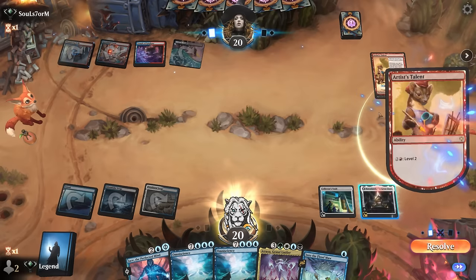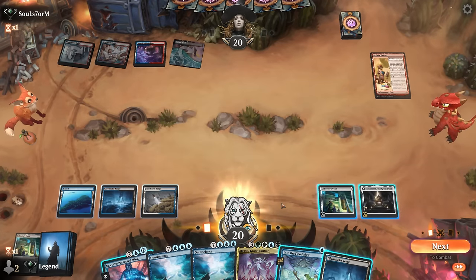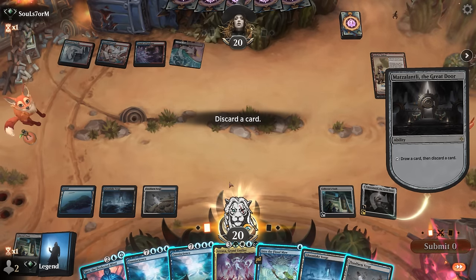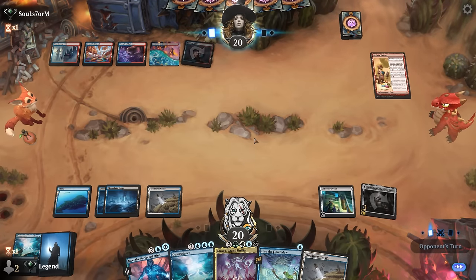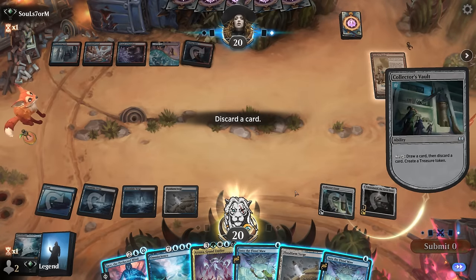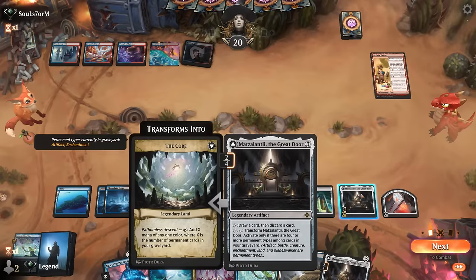Opponent plays Brotherhood's End destroying all artifacts — a reason to maybe hold something back. I'm a bit overextended there. We level up the talent and loot, and I may as well activate the Great Door since if I draw into Reenact the Crime I could already combo off. I think I'm still fine discarding one Omniscience here since we have another for Reenact the Crime and one already in the graveyard for the battle, but now the jig is up — opponent knows what we're trying to do.